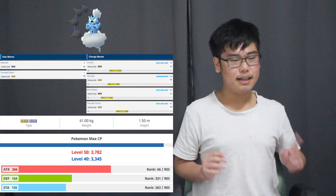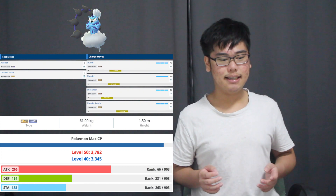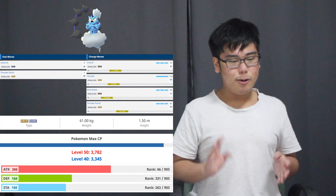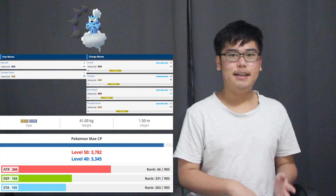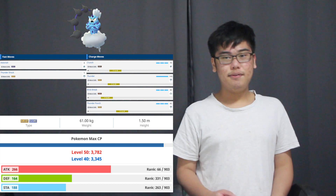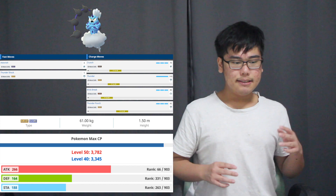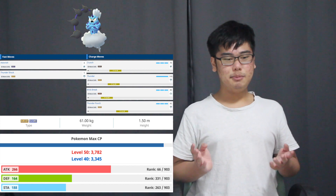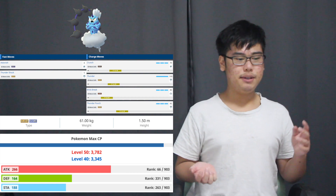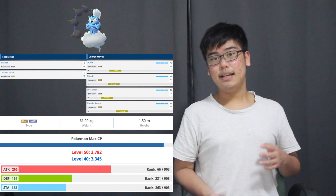Let me just flash these stats on screen right now. The Incarnate form has the stats of a glass cannon — very high attack stat of 266 and very low defensive stats of base 164 and 188 HP. It is an electric and flying type, meaning it has electric type attacks such as Thunder Shock for its fast move, Thunder and Thunder Punch for its charge moves, and Astonish for its other fast move, and Crunch and Brick Break for its other charge moves.